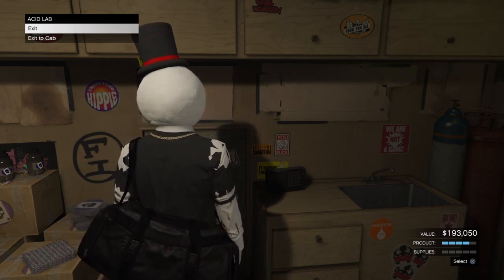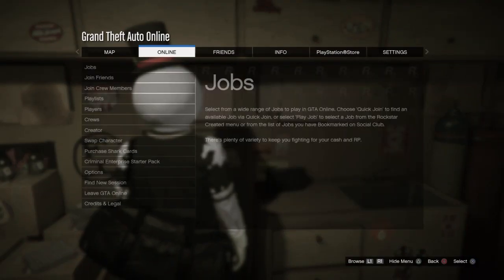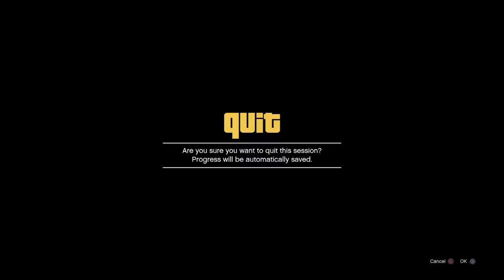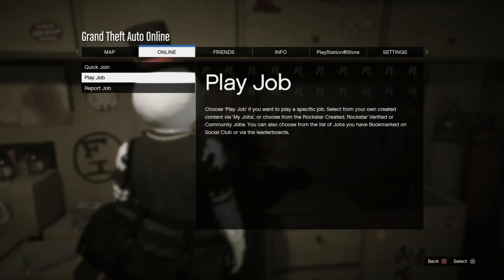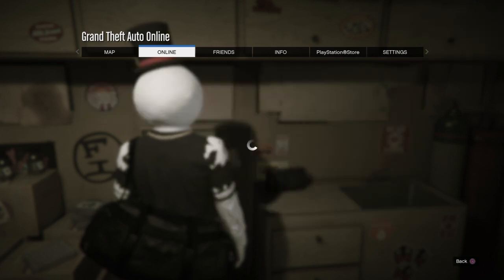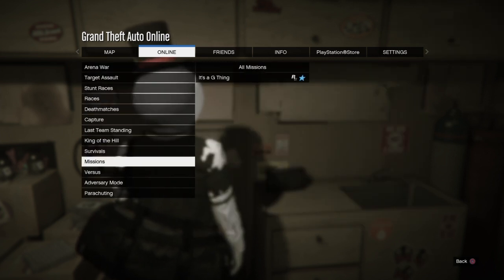Now what you're going to want to do is pull up your main menu, go over to online, go down to jobs, go down to play job, go down to bookmarked, and just start up any bookmarked job. It does not matter what job it is.